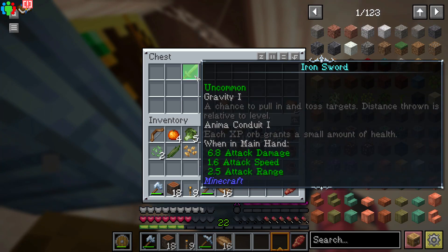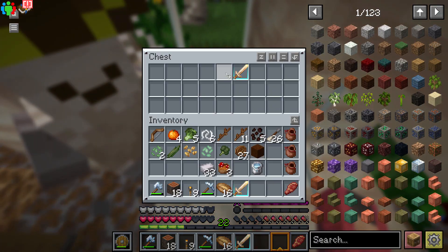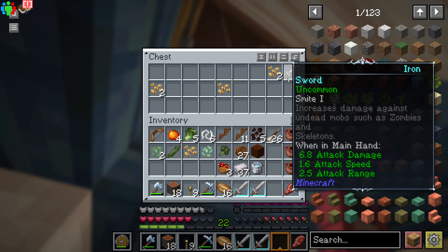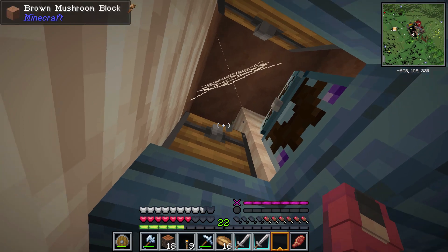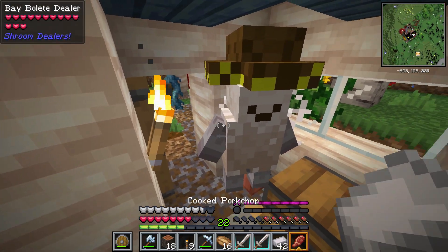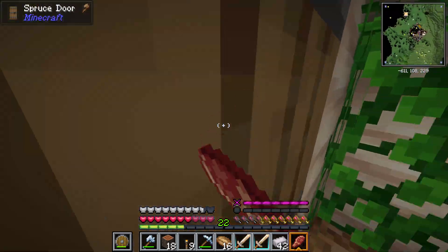This place did have quite a bit of diamonds and cool weapons, like this one right here. It had something called Gravity, which apparently pulls your enemies to you and then launches them away. I tested it out on some mobs, and I have to say I'm disappointed because it did not do anything. Also, you can talk to the mushroom people for some reason.